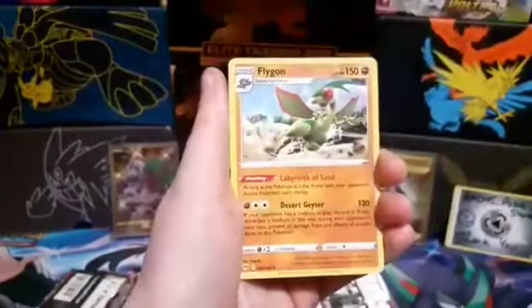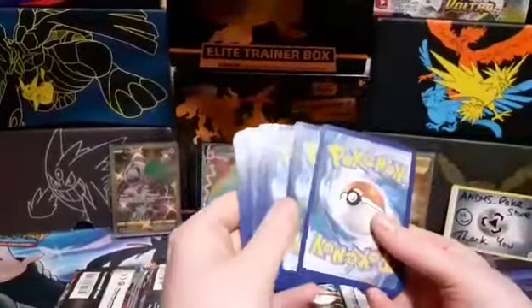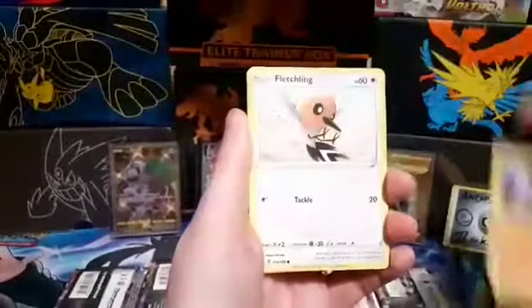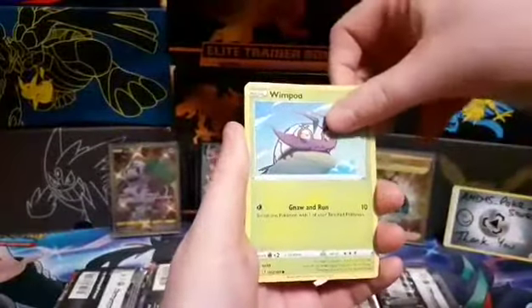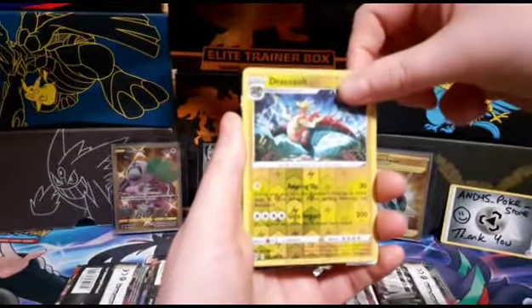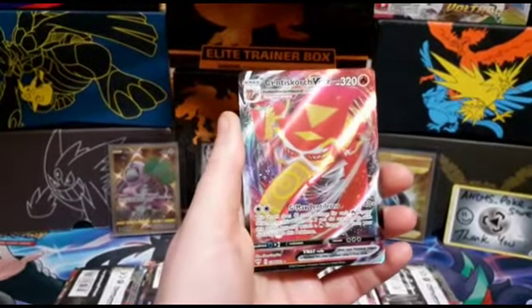We're going to get into the Eternatus pack. The Eternatus card artwork has always proven us a little bit of luck — it's either always been Eternatus or the Centiskorch. This is the magic card. I'm going to say Electric this time, I'll say Steel, and we got water. Bird Keeper, Soulrock, Oricorio, Phantump, Pancham, Fletchling, Wimpod, Grimer... and oh — a Centiskorch full art! The Centiskorch VMAX — it's my boy!